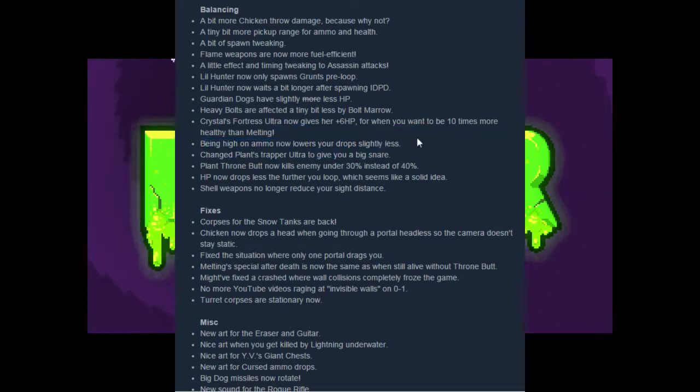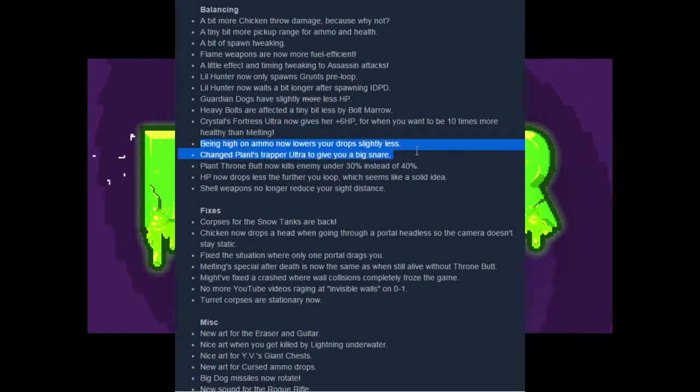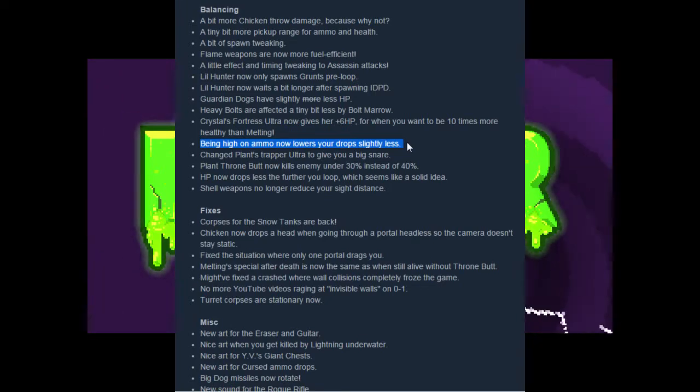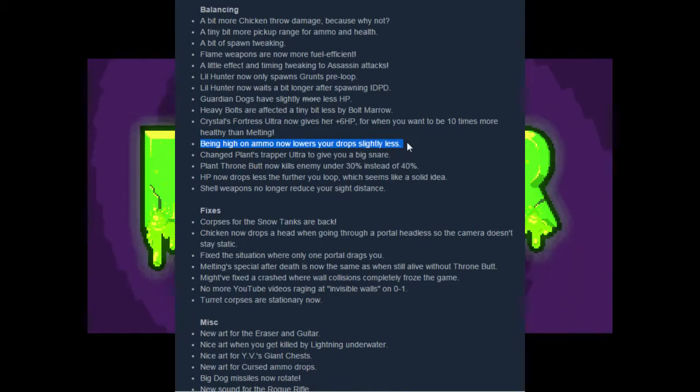Being high on ammo now lowers your drop rate slightly less. This means that when you have max ammo, you're going to get slightly more drops when you're at max ammo or just high ammo. Which is good — that's going to prevent people from stacking up ammo to full and then running out immediately from like a minigun or something.